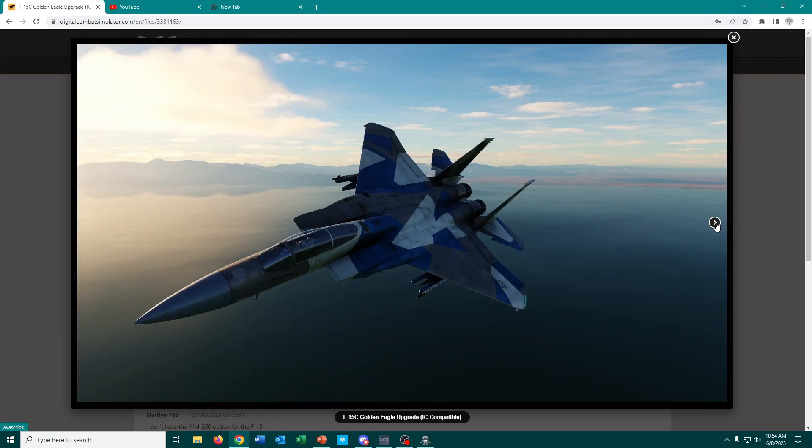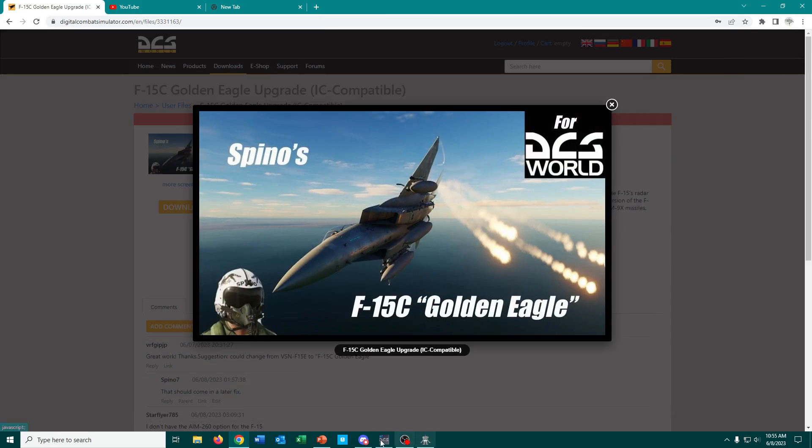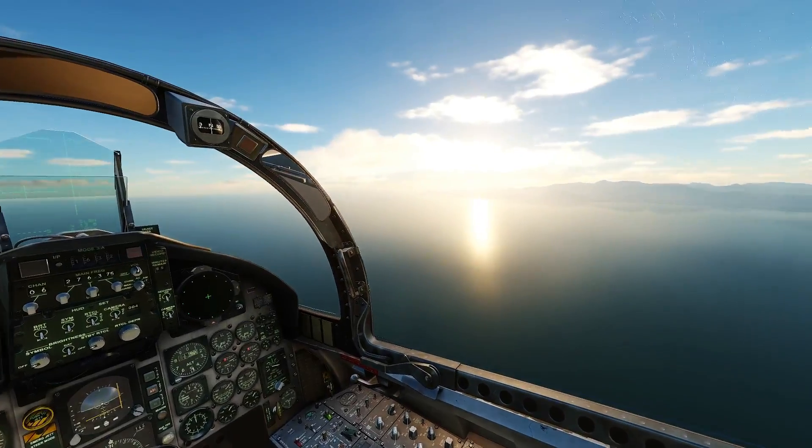So thanks to the work of Nightstorm, who developed the F-22 Enhancement mod, we can now actually work on — well, within the limitations of Flaming Cliffs 3 — we can improve the radar of aircraft like the F-15 to a certain extent. And that's what I've done here. So we have, as best as I can get it for the time being, an approximation of the APG-63 Version 3 radar, which is an active electrically scanned array radar that is an upgrade for the F-15C program. So without further ado, let's go ahead and hop into DCS here and have a look at it.